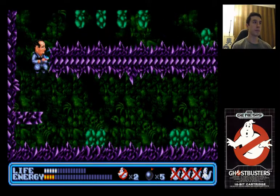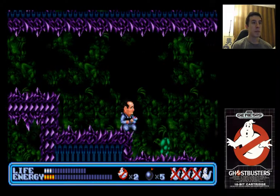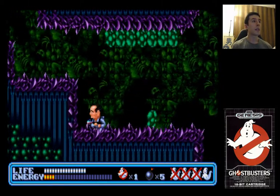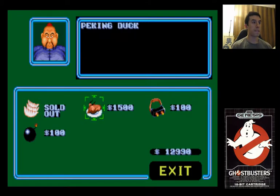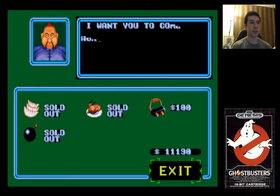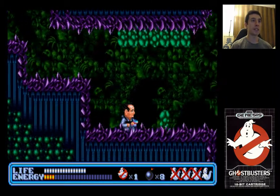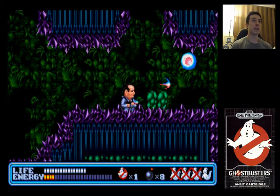Not what I wanted to do, but I'll take it. I'm going to go ahead and die intentionally — I don't want to get to the final boss with only zero lives and no peking ducks. We have seven continues, it's all good. Energy's all full. We're not that far from the boss, and I want to say it's up this way.